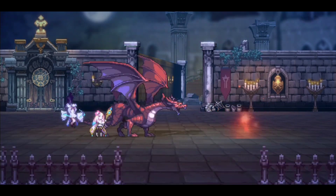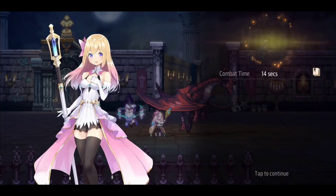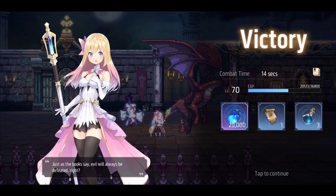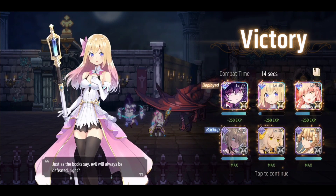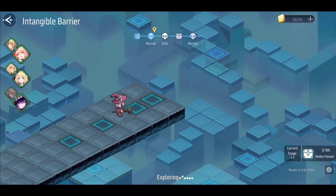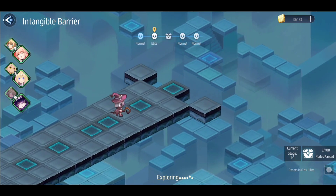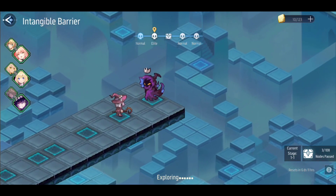As you progress along the floors the type of rewards you get will get better. Right now we're getting bottom-of-the-barrel rewards, but those skill pages are actually very useful considering we don't normally farm them — here we get them on the side.